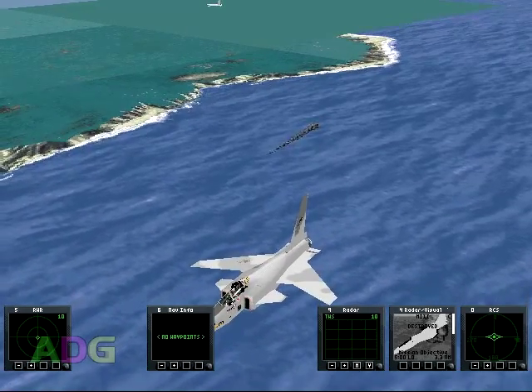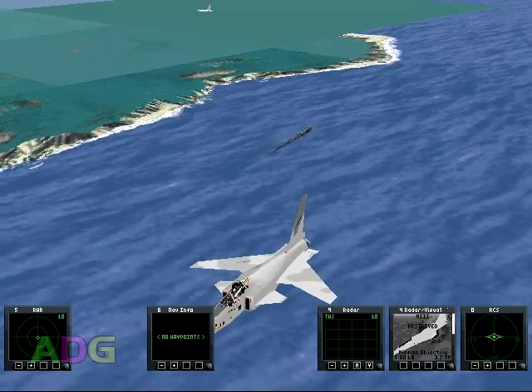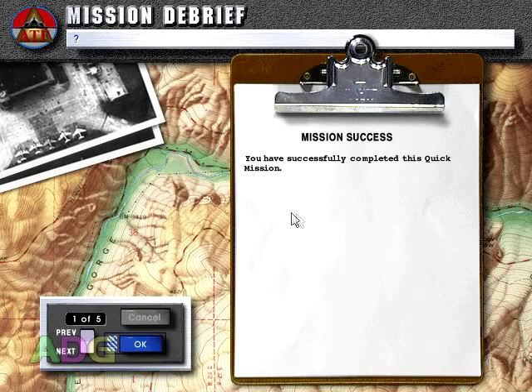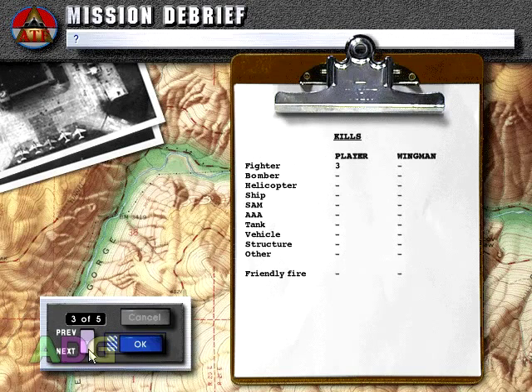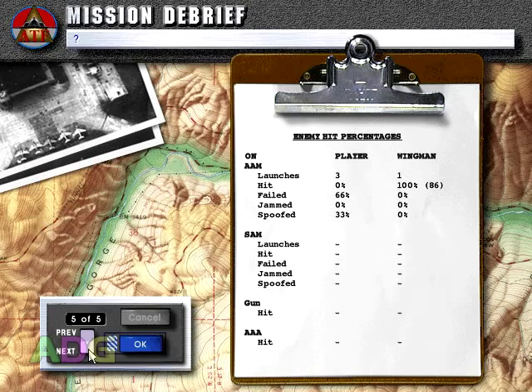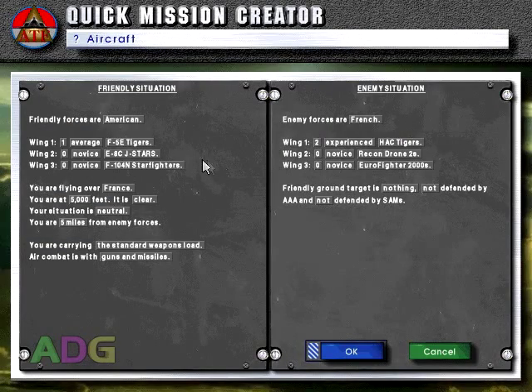Terminal Velocity was released a year prior and that game proved you could have much stronger outdoor environments and still maintain a decent frame rate. It's just another reason why I feel this game wasn't actually finished, considering the technology was clearly present to make more detailed landscapes than this. In terms of actually playing the game, there's thankfully some very strong joystick capabilities, with full throttle and rudder support that works with minimal setup effort. So while the game doesn't feel like a proper simulation, the controls are at least very responsive and easy to get set up with devices other than the keyboard.